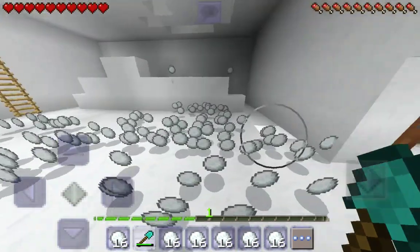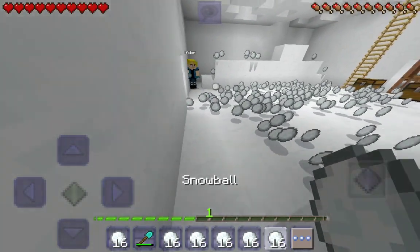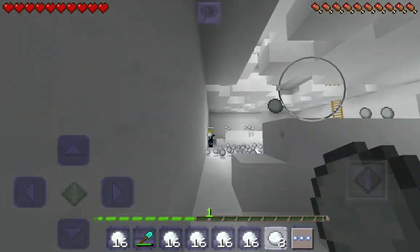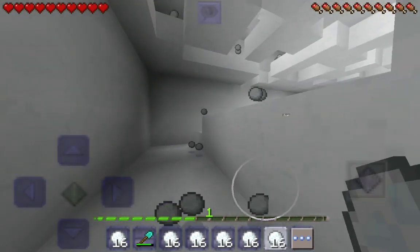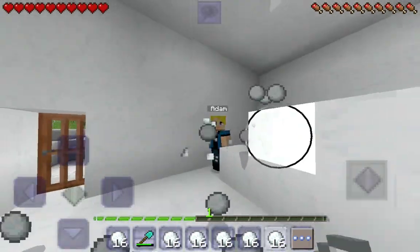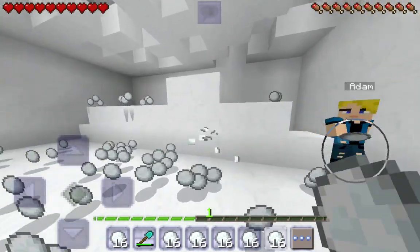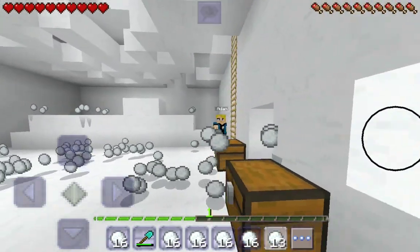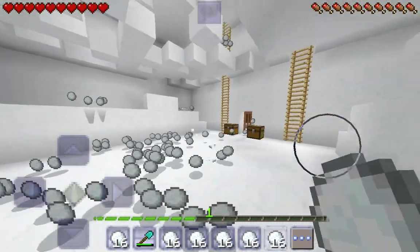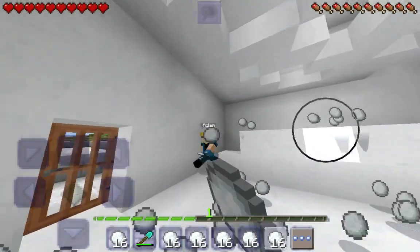We can start a snowball fight! Adam — one, two, three — grab your snowballs and start! We have a lot more snowballs. Whoever gets more snowballs or finishes the snowballs wins. We're collecting so much because we emptied out a lot, so you can just walk around and collect — you have endless snowballs!